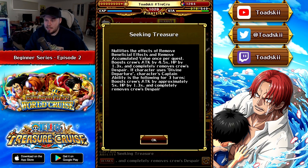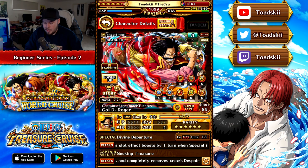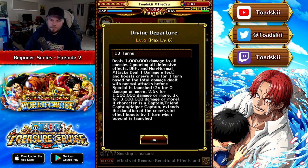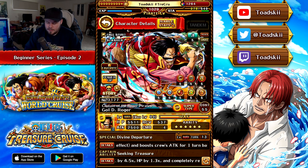His special ability will max out at a 13-turn cooldown — mine is limit break expanded — and you'll get that effect. There are lots of different effects in the game, which we'll talk about a little later on. All of these components — the type, class, stats, captain ability, and special — are very important when you are team building.